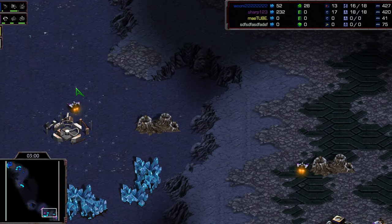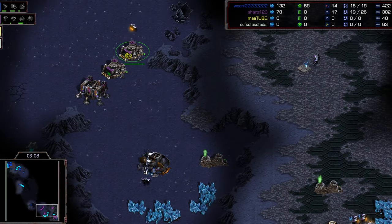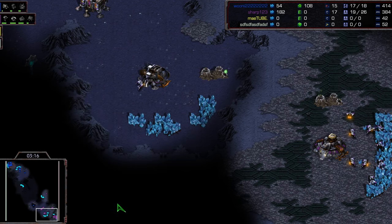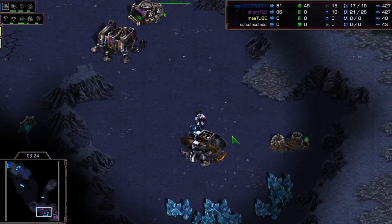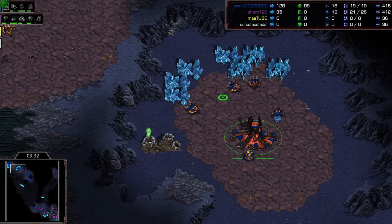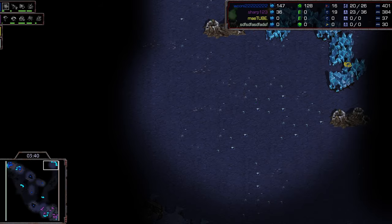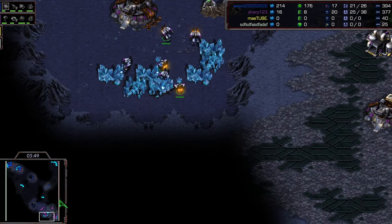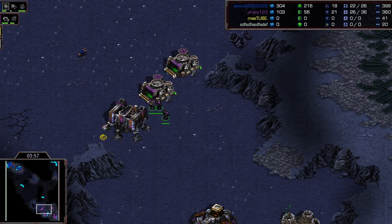If you're playing Terran, you might want to follow the mutas and push them away. If you come down into the natural to defend against lings, it's really tough to then run all the way back to push away mutas in the back. This map is very far from the main part of the natural - it's going to be rough defending mutalisk harassment, and I don't know who thought this map was balanced.